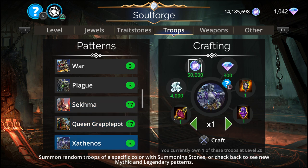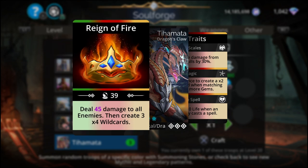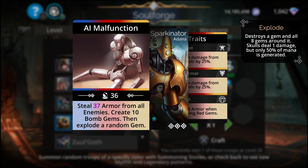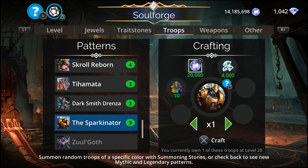Tiamata: Reign of Fire - deal 45 damage to all enemies, then create three or four wild cards. Top Scale: reduce damage from skulls by 25 percent, create three wild cards when matching four or more gems, gain 10 life when an enemy casts a spell. Then the Sparkinator: steal 37 armor from all enemies, create 10 bomb gems then explode a random gem. Spell Armor reduces damage from spells by 25 percent, Firewall gains armor from matching red gems. My choice would be Tiamata.